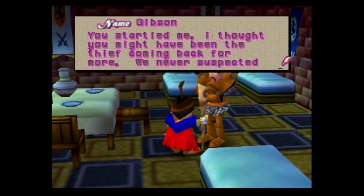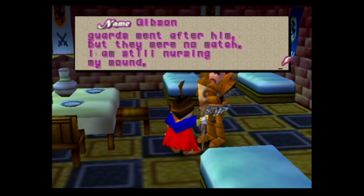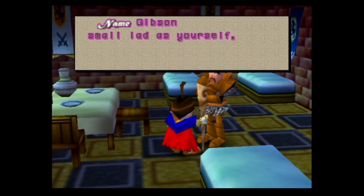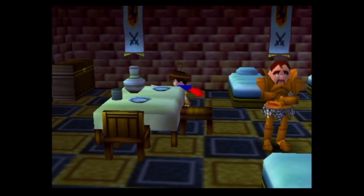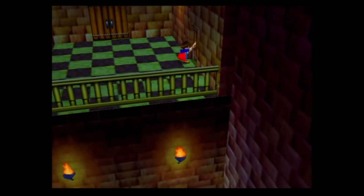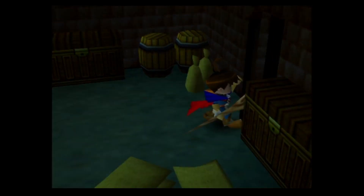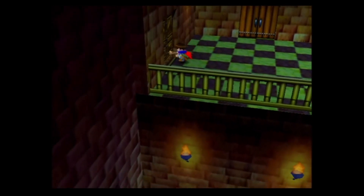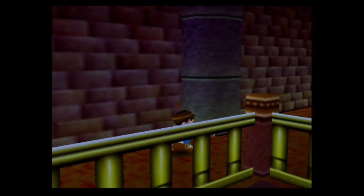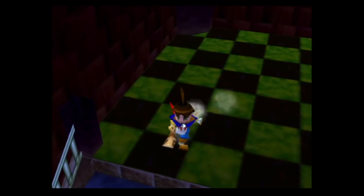A castle guard warns us: when fighting Solvrang, try to avoid his close-range attack — he does too much damage for someone as small as you. And he's not wrong. Solvrang's close-range attack is very powerful. I'll be showing it off but regretting every moment. Normally wind is easy mode, and wind is Solvrang's weakness because he's earth-based.